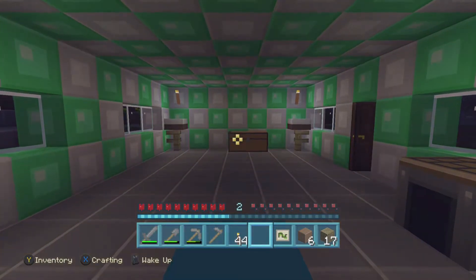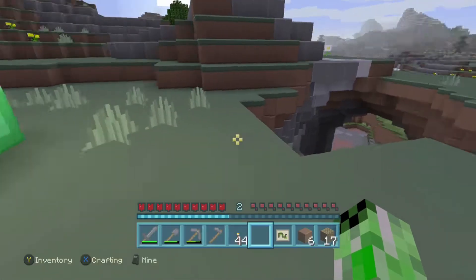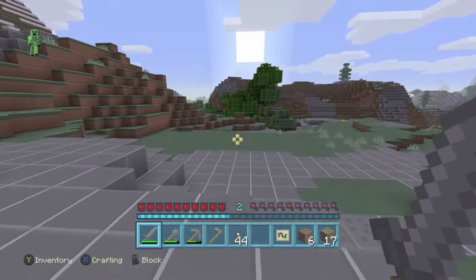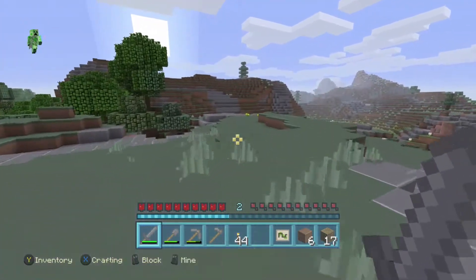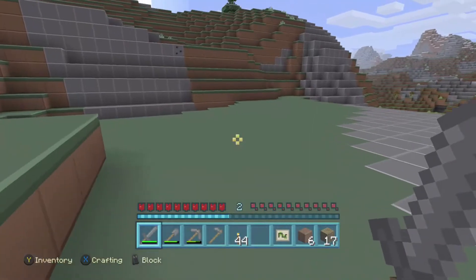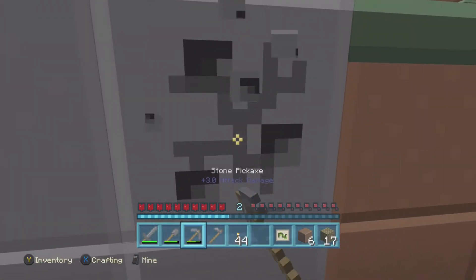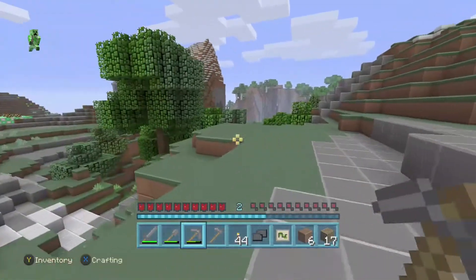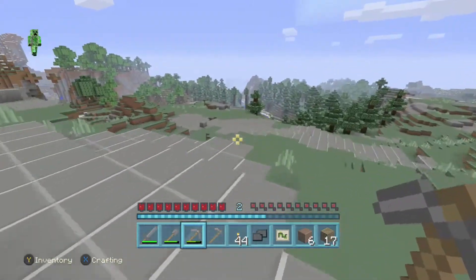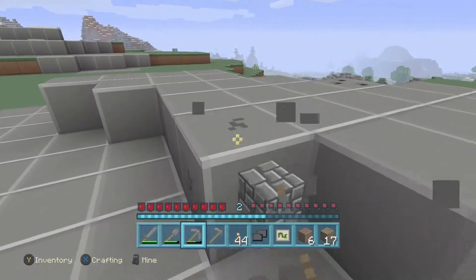There is actually sand quite near the grass over in that direction, so we'll go and grab some sand. But first I need to kill a cow. I can see some sand over in the distance. I need to make it into sandstone, so I need to grab enough sand. Let's grab as much sand as we can - 23 should be more than enough. Now let's head back to the house and make the sandstone.